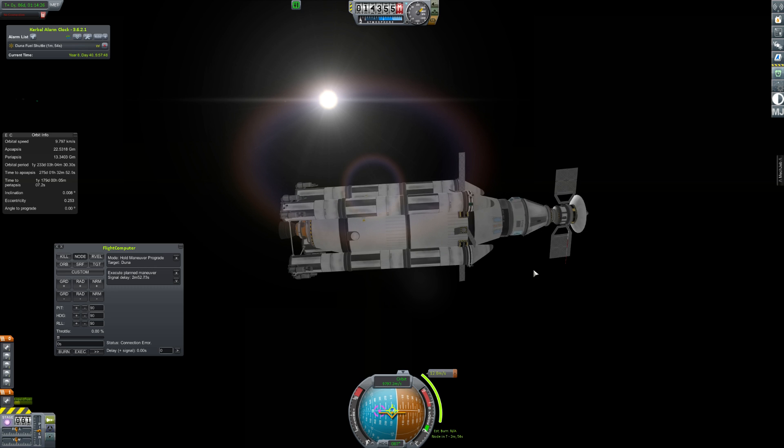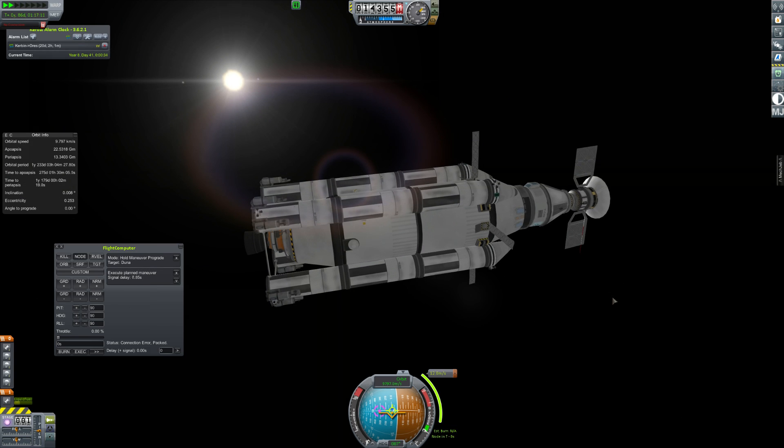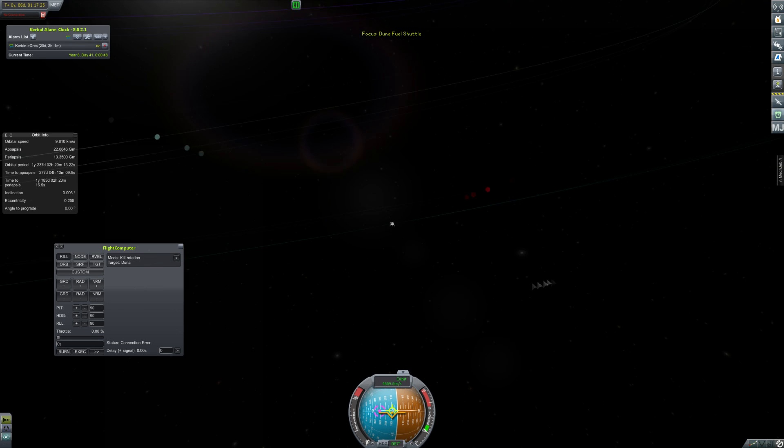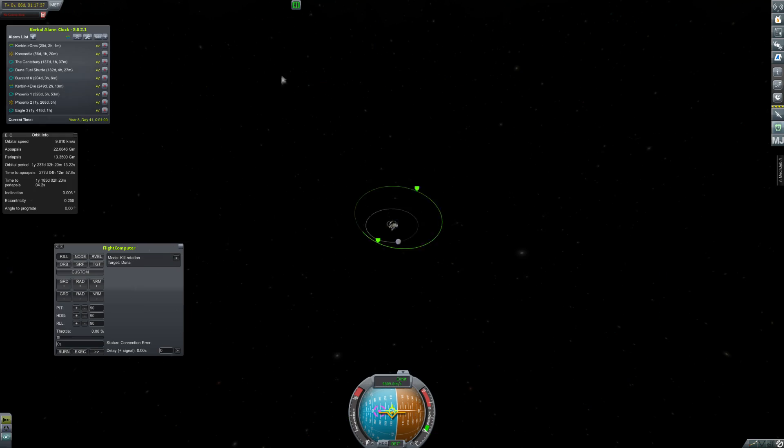Luckily, because its job is to haul fuel off the surface of Doona, it has more than enough delta-V to get to Doona from Kerbin, which is fairly nice. I'm pretty happy with this vehicle. I think it looks pretty good. Anyway, that was the maneuver really quick, and it looks like we will indeed arrive in the right place.